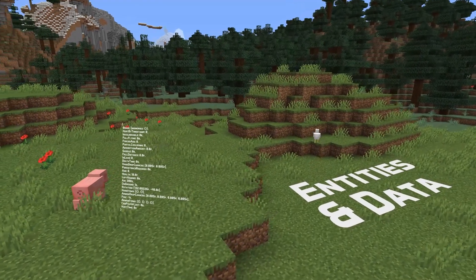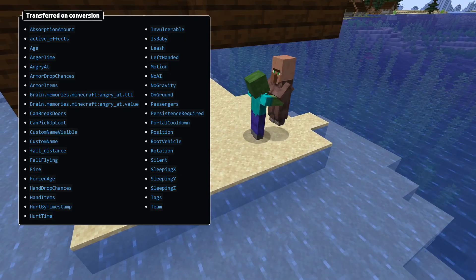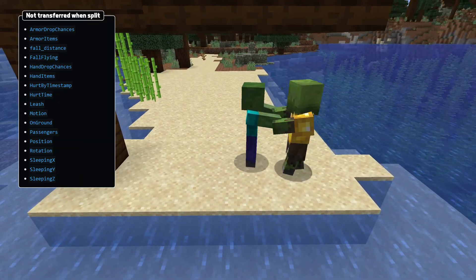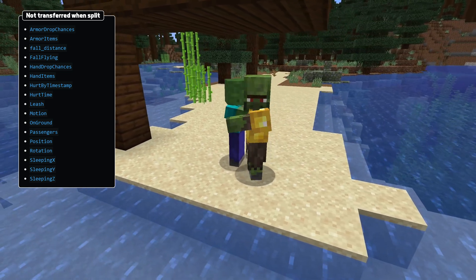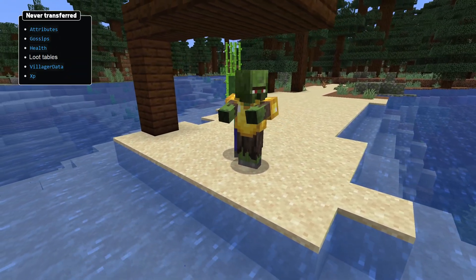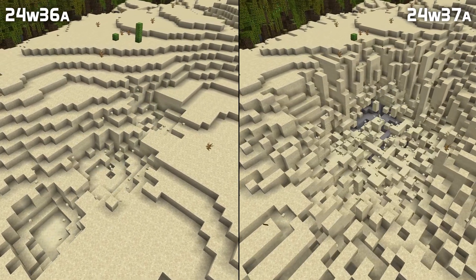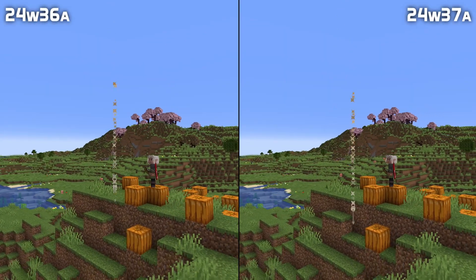In entity and data news, the attributes that transfer when an entity converts have been changed, and there is now a complete list of all the fields that carry over. Mobs that split into multiple mobs also carry these fields over with an additional list of exceptions, and a new set of fields are intentionally never transferred. The explosion power field now works properly for TNT minecarts, and projectiles now update properly when changing their motion data.